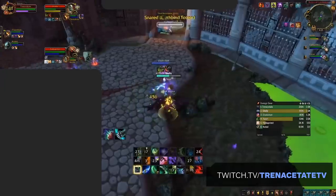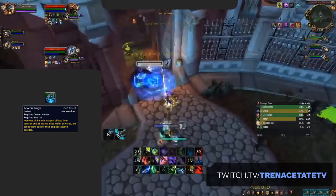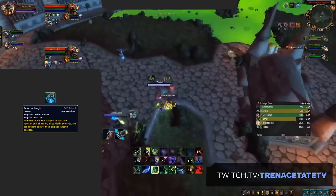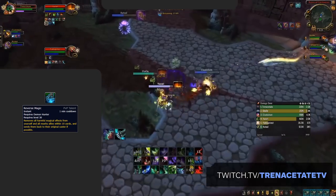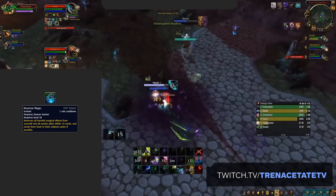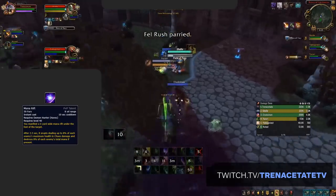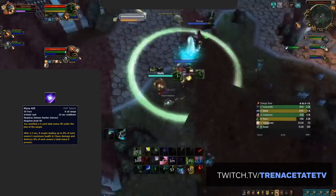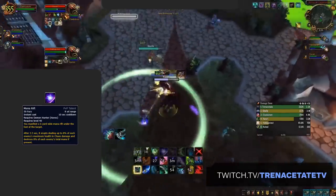Now that we've got a baseline, let's talk about when to swap between other strong PvP talents. Reverse Magic should be taken against casters or whenever you need an added way to get your healer out of CC — for example, Mage's Polymorph or Hunter's Freezing Trap — swapping out either Mortal Rush or Cover of Darkness, dependent on if your team brings a Mortal Strike or not. And of course we can't forget about Mana Rift. This is very dependent on matchups — if you think it's a mana game or you're playing 2v2, then swapping in Mana Rift for either Cover of Darkness or Mortal Rush gives you the potential to win on mana in longer games.